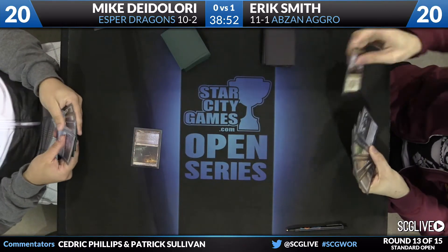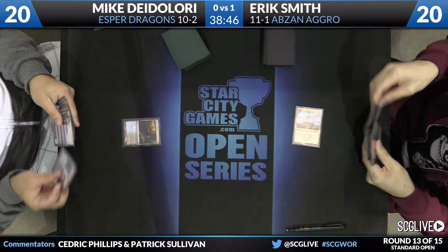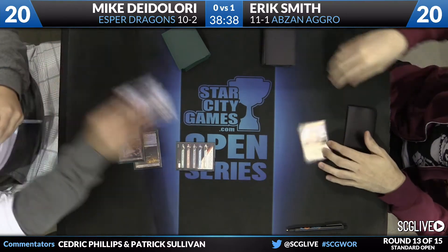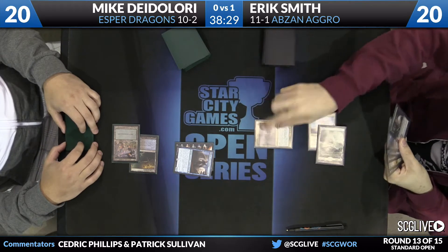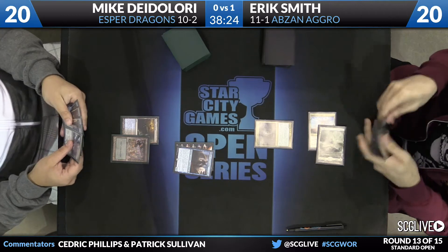Ruinous Path is a lot worse for this deck than Hero's Downfall because you want everything to be an instant once you have counterspells for maximum flexibility. Not to say it's bad, but it's just nowhere near as good as Hero's Downfall. Sandsage Citadel starts for Smith, DeLaurie has a Temple of Deceit. There's a Swamp for Mike, and now a Jace — a good early start for him. You have to imagine most of Smith's cheap removal is out of the deck.